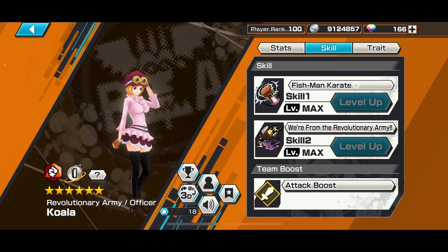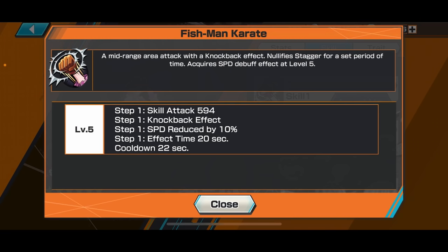Skill-wise, very simple — very similar to Jinbei. Skill 1 is a mid-range area attack with knockback effect that will reduce speed. This is very useful with a very short cooldown. You can use this to knock out your opponent, especially when you come against someone trying to grab the treasure, or just knock people off a cliff.